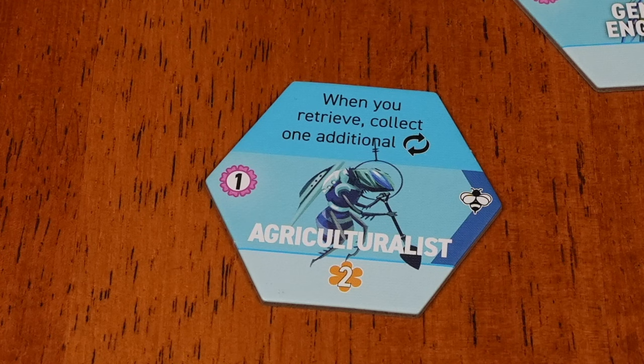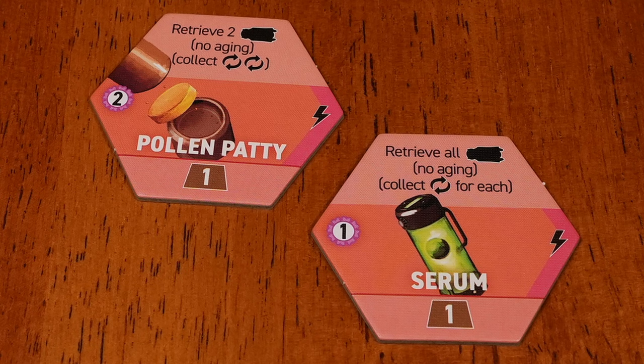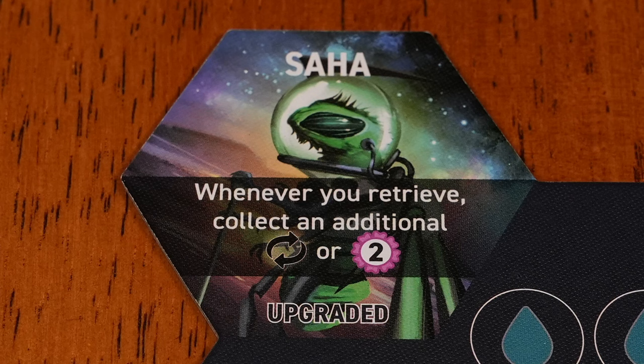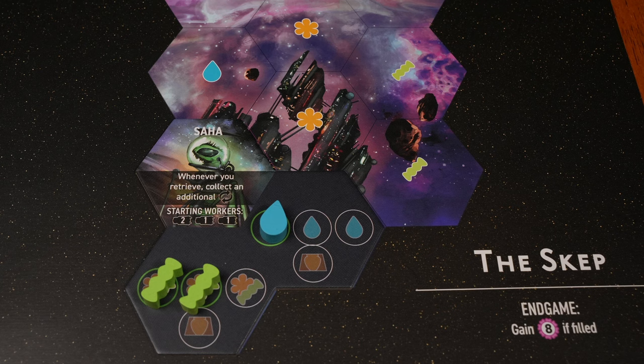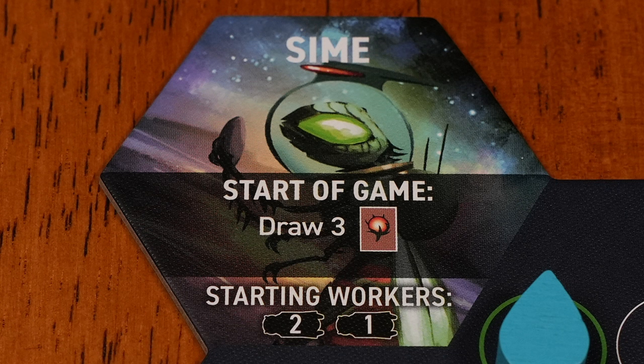Agriculturalist doubles your faction ability. Prop Rotation or Hybridization will help you build more farms. You might use Pollen Patty or Serum to retrieve Strength 4 workers so that they can be reused — and since they have the retrieve keyword, they also trigger your faction ability. Monoculture or Irrigation might score well for you. Your faction upgrade is almost always good if played early — I'd consider using your first Strength 4 action to upgrade. You start with good resources for farms, so try to build a good farm on your first turn.